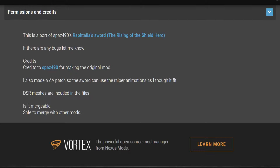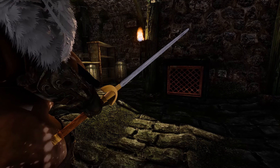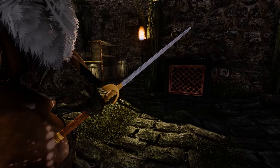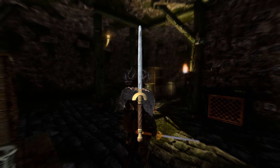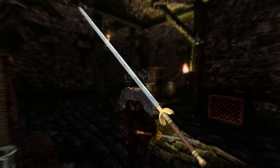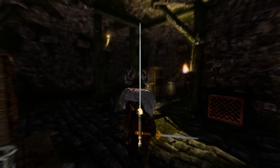Aesthetically, the sword is pretty basic — it's just a standard steel sword with a golden hilt that looks like it could be a bit darker. It looks a little too yellow in my opinion. But it's not ugly, it's just not pretty either. This comes in the form of a one-hand sword, a great sword, as well as a dagger.